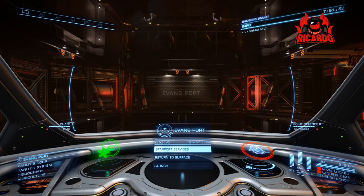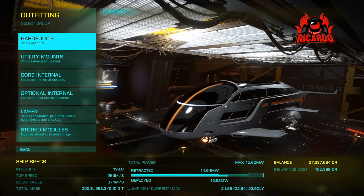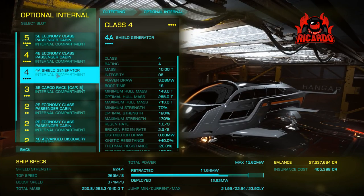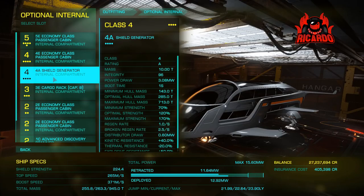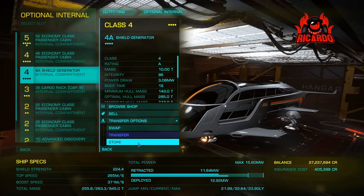If you're still with me, here's what you need to do. It's all very well getting over there with a passenger ship or a ship big enough to take the cabins, but you're also going to need cargo space as well — don't go forgetting that.